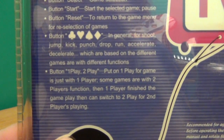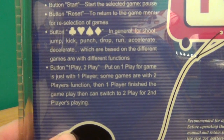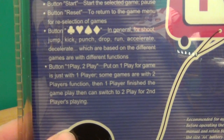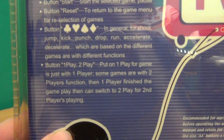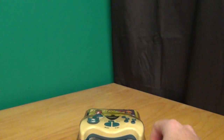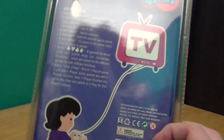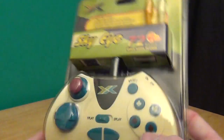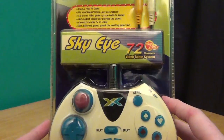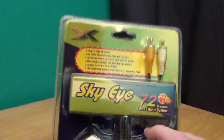Button one play, two play. Put on one play for a game with just one player. Some games are with two players — then one player finishes the game's play, then switch to two play for the second player. Well, I think we're in for a world of fun. It's in this horrible packaging — it's aged a lot, so it's probably going to be a little bit weaker and maybe a tad easier to get into.